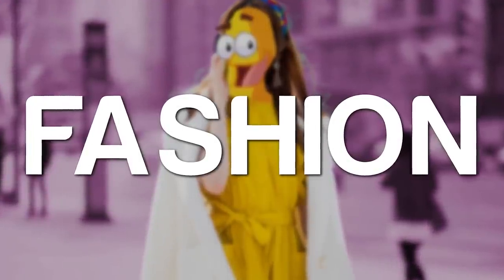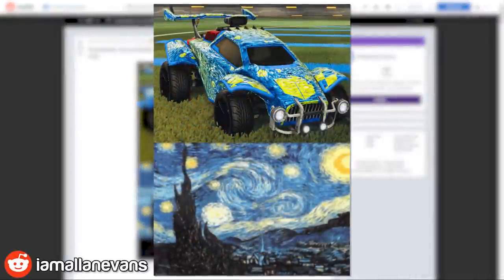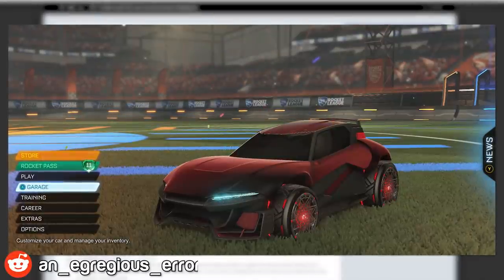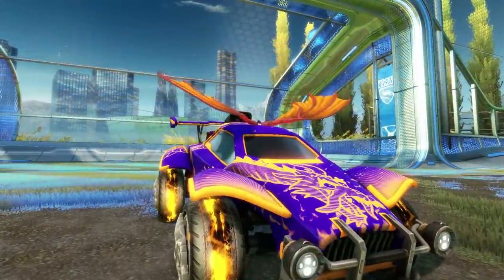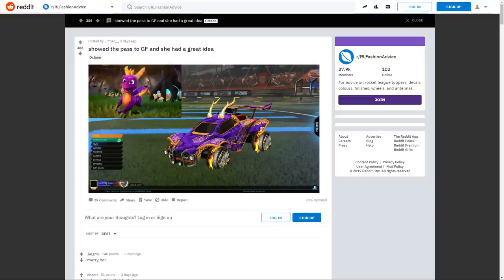We're going to finish things off with our fashion segment. We've got a super cool Starry Knight theme, and the Obsidian paint finish is a really nice touch to match up with the texture of that painting. We then have a Sith Lord Mudcat design — looks great, and it's probably the first time I've seen someone pull off the Polaris wheels. In my most recent Fashion Friday, we took a look at 10 designs for video game characters.